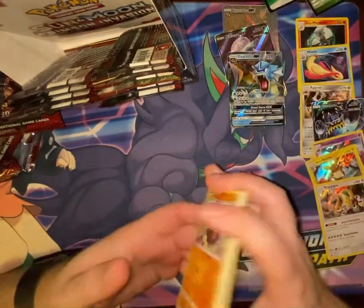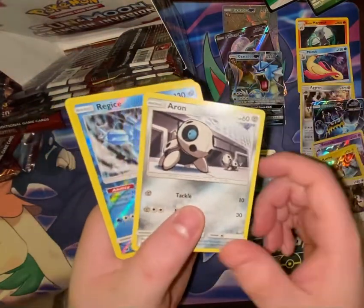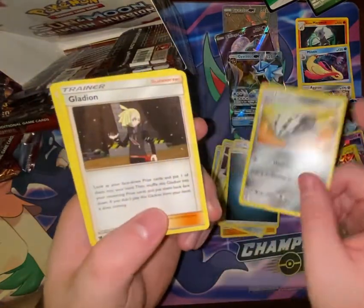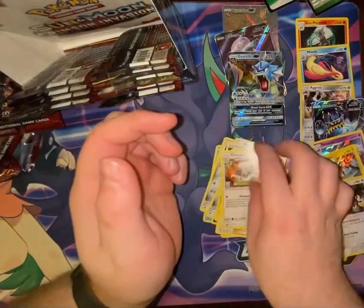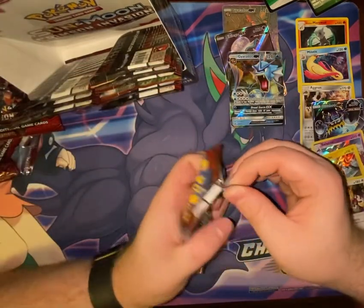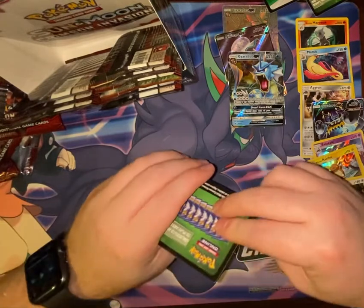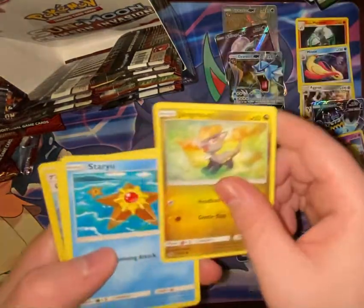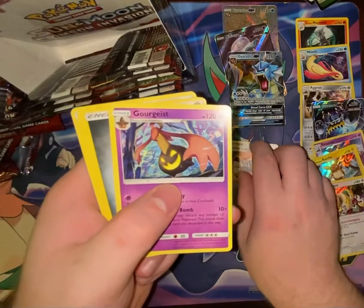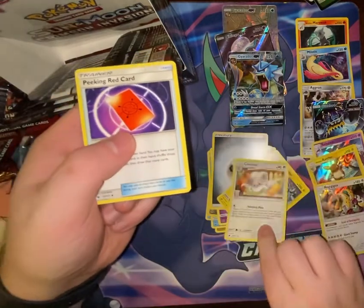Next pack: Stufful, Pumpkaboo, Staryu, Dino, Aeron, Regice, Escavalier, Dark Energy, Lairon, Gladion, Minccino. Got eight packs left including the one in my hand, based on a quick count. Pack: Jangmo-o, Staryu, Houndour, Ghastly, Corphish, Countercatcher, Gourgeist, Steel Energy, Alolan Golem, Minccino, non-holo rare card. I'm getting tired — sorry.